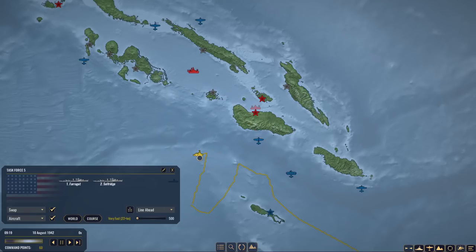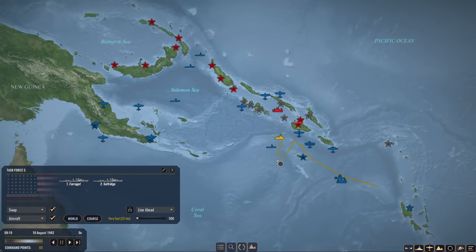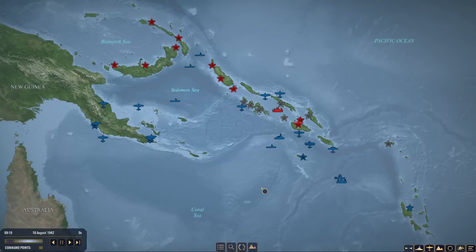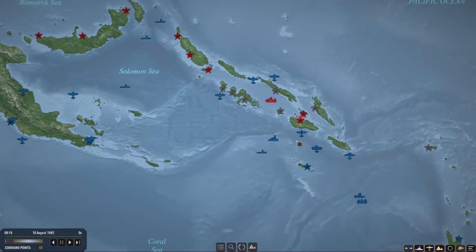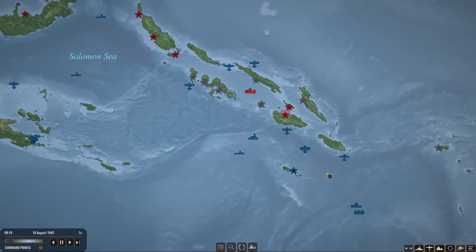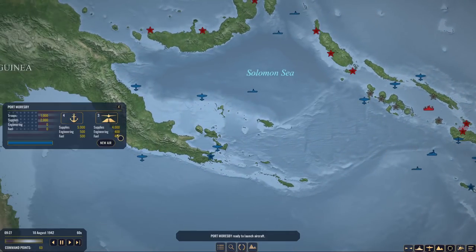Now two destroyers running low on depth charges - these guys are also a prime candidate for resupply. It still looks like New Hybrides is a much better option than sending them all the way over to Port Moresby, although they definitely can resupply there. Actually, it's a Level 4 - a Tier 4 naval base. It's quite good. Port Moresby's ready to launch aircraft.